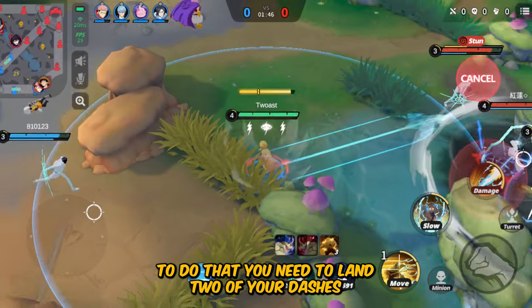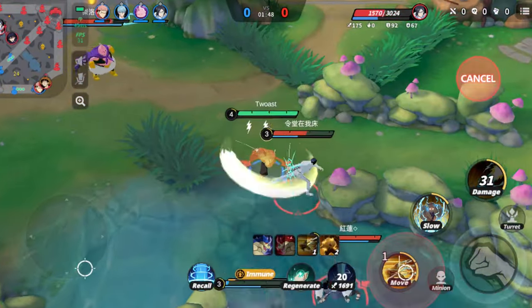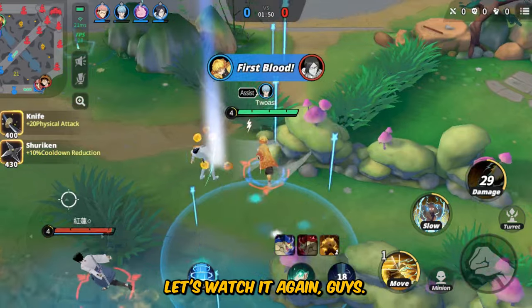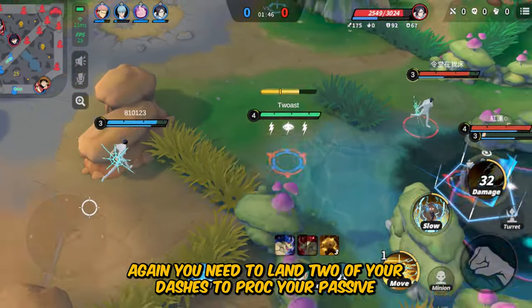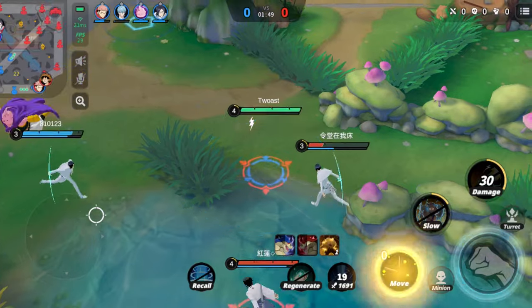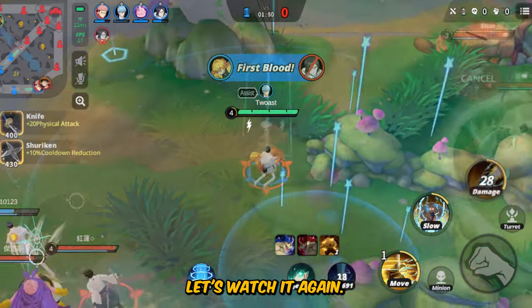To do that, you need to land two of your dashes — that's one dash, that's two — then a basic attack, then point your joystick on your enemy. Let's watch it again. You need to land two of your dash skills to proc your passive: that's one, two, passive, joystick. Watch my joystick — watch my controller.